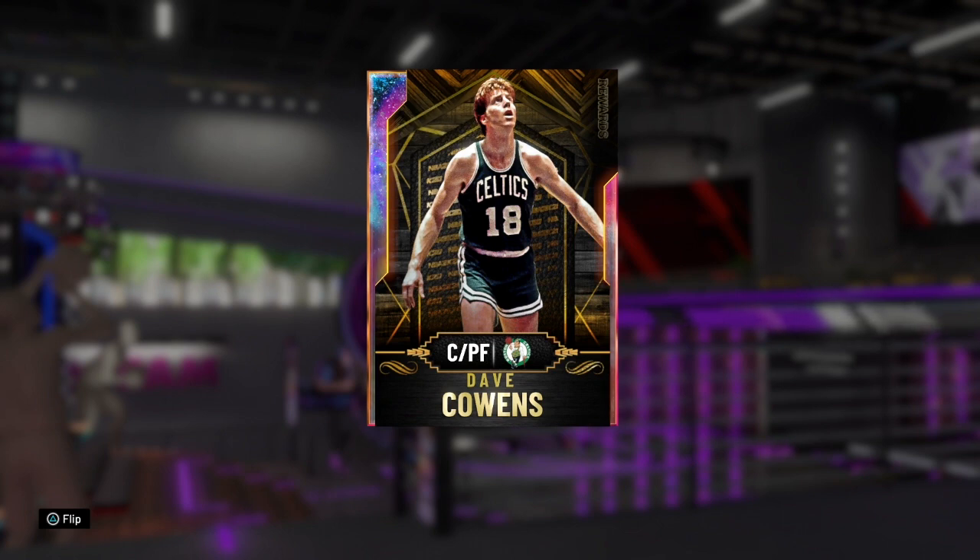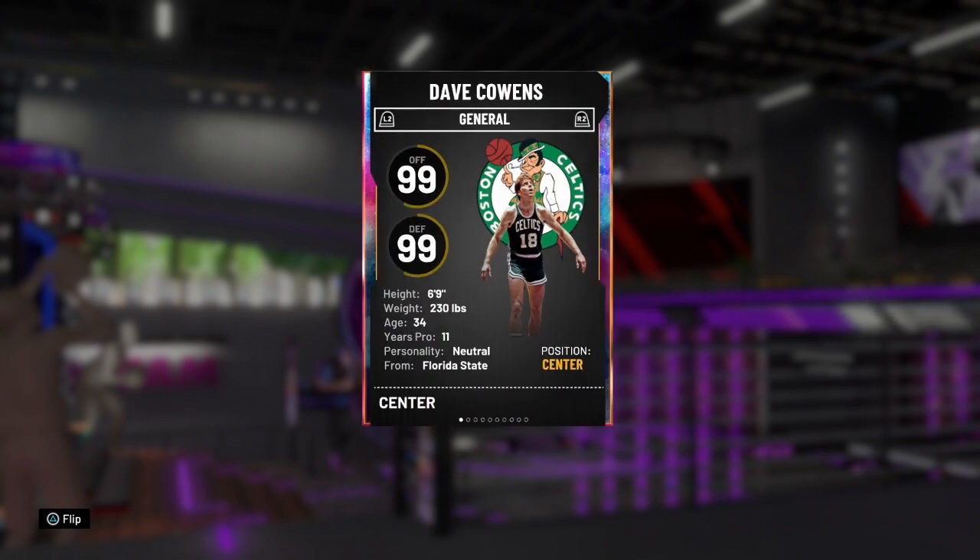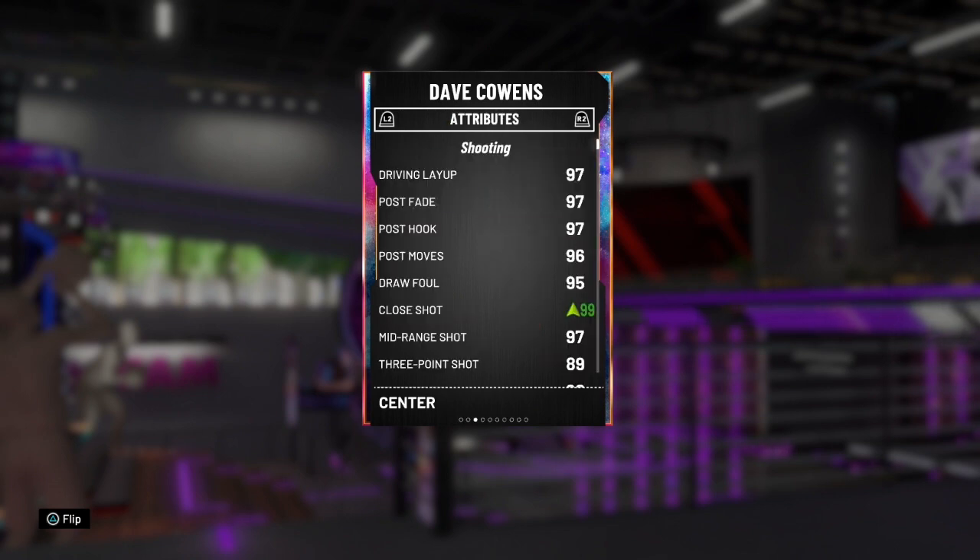Plus four to that as well — 93. Put a shoe on him for either of those. But this is a center card and he is 6 foot 9 so he is undersized, but his athleticism, his attributes, and his badges are absolutely amazing. The animations that come with it are absolutely amazing as well. I can't say enough about it. I am so glad I actually got this card. I still want to pick up that Louis Dampier — or Dampier, however you say that.